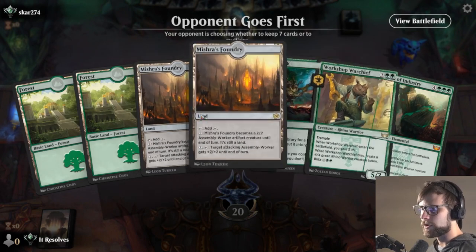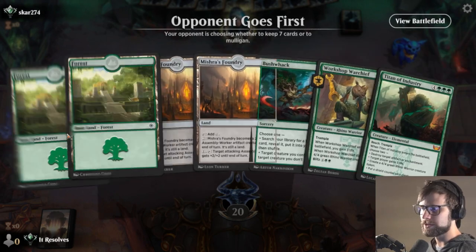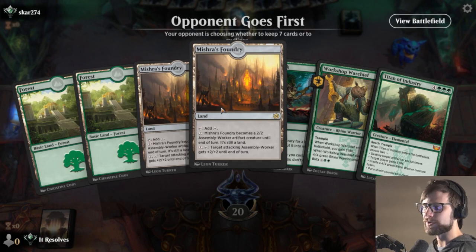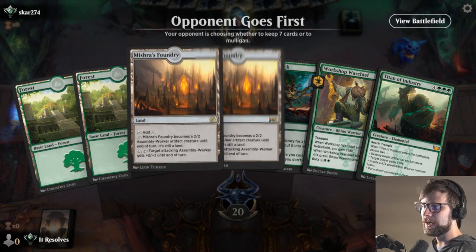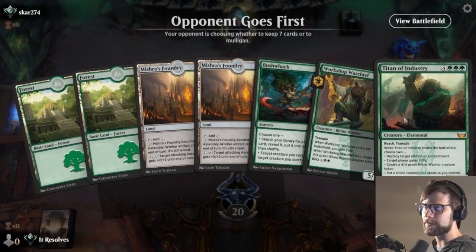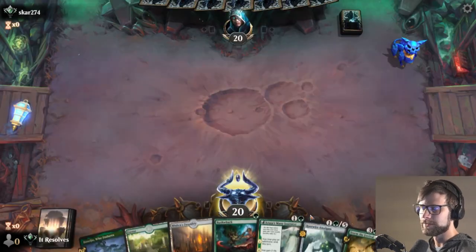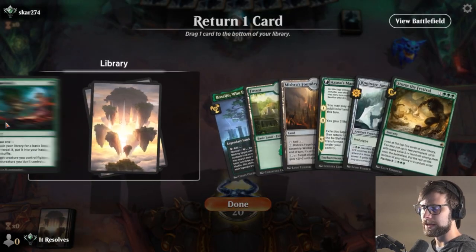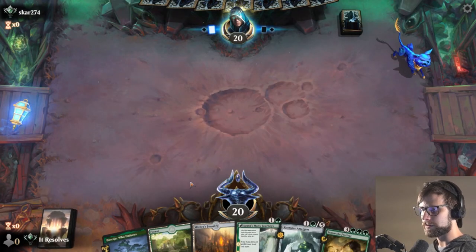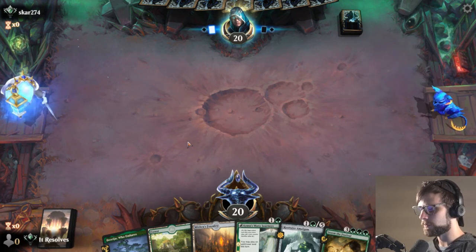Here we are for our second game. A bit of an odd hand — on the back of Mishra's Foundry there is a world where we could potentially try and stick in the game, but I think we send this back. A five-drop and a seven-drop with just a Bushwhack — I don't think that's enough to keep. This I will keep. Might be incorrect there, but I feel like that's okay.